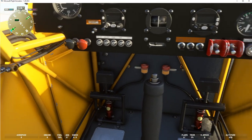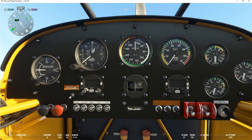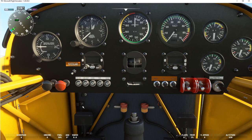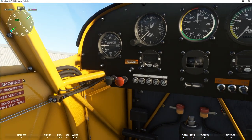Here we have our flaps. You really don't need flaps for takeoff on this plane — it just lifts off all on its own. But I'll put them down a little bit anyway when we're on the runway. So let's start the plane. First thing I want to do is make sure the throttle's on idle, all the way back.